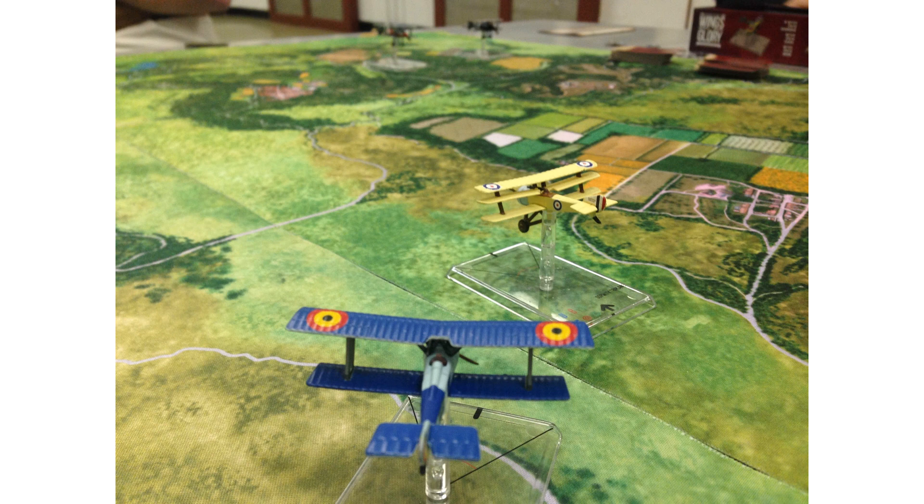The reason why a formation is so powerful — if you have two planes flying together, their firing arcs overlap. If they can essentially work as one and move across a target, those are two planes shooting at one target. Depending on the range, it's more damage cards being piled on to the target. It's a way to maximize literally more shots firing in.